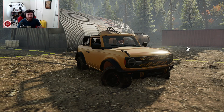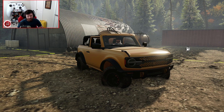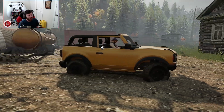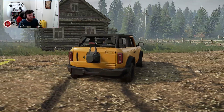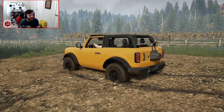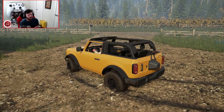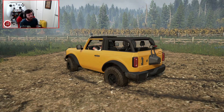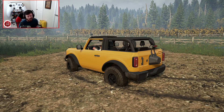Welcome back to SnowRunner, and today we are going to be taking our first look at the final release version of the Stampede, which is a fully console-friendly version of the new full-size Ford Bronco. The map we are going to be on in this video is Cascade Springs by Rockrunner, which is very new, and I really haven't had a chance to explore it much at all. So you guys are going to be getting not only a full tour of this vehicle, but also my very first impressions of this map.